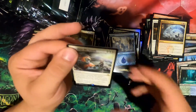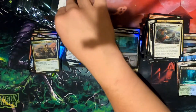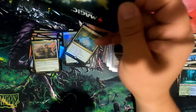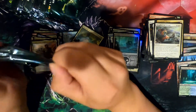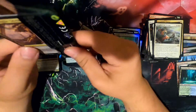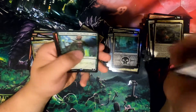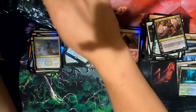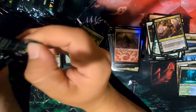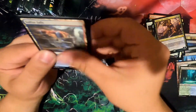Slaughtered the Strong. This is fun. Relic Seeker. Ooh — I thought I had a Nissa Who Shakes the World and I can't find it for the life of me. Really actually happy about that. I don't want the Dominaria cycle.